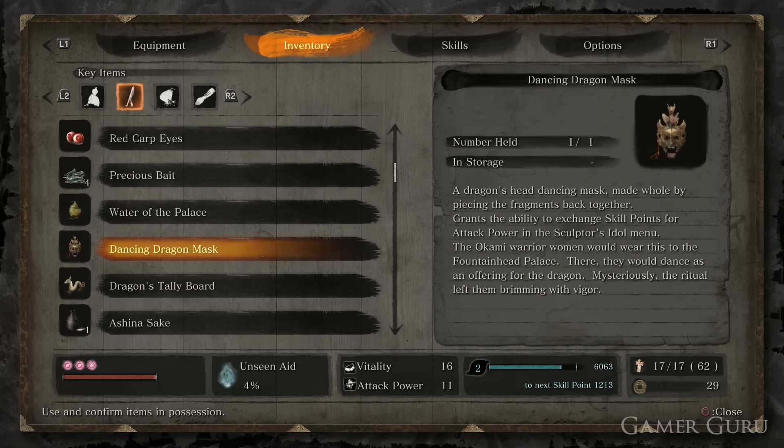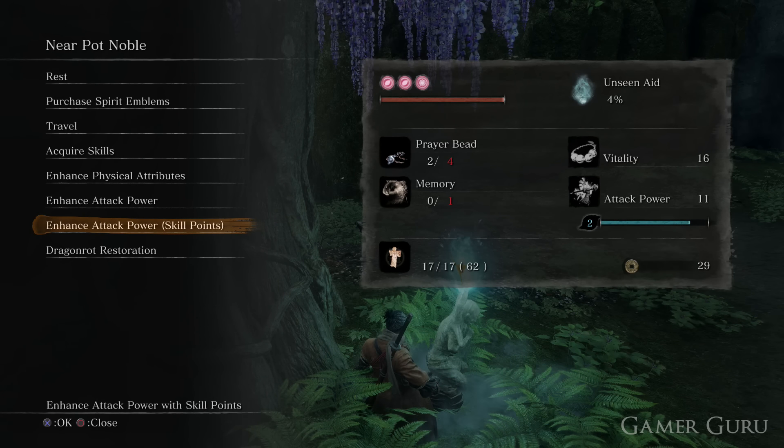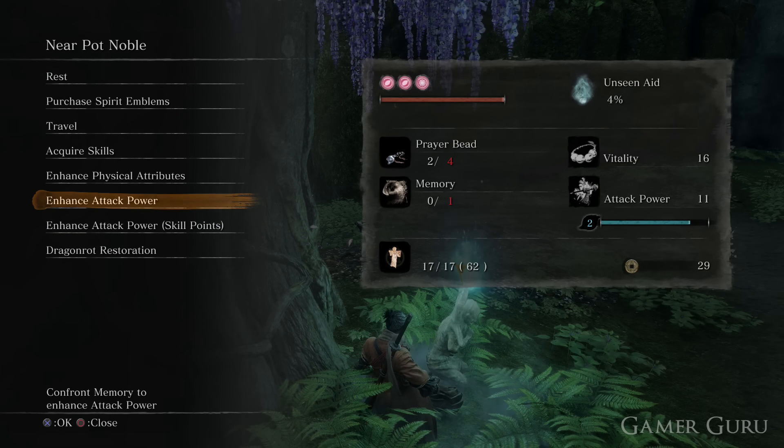Welcome back! In this video we're going to be checking out how we can get the Dancing Dragon Mask in Sekiro: Shadows Die Twice. The Dancing Dragon Mask is, if not the best, one of the best items you can get in Sekiro — what it does is it allows us to trade our skill points we have remaining for attack power.